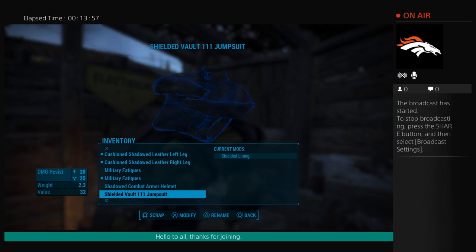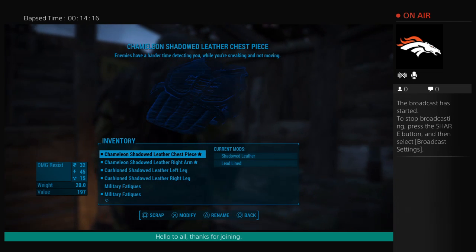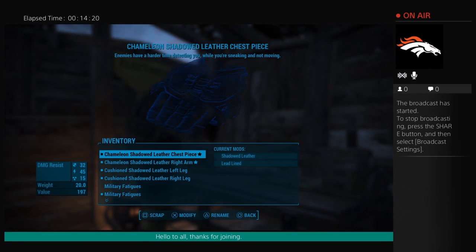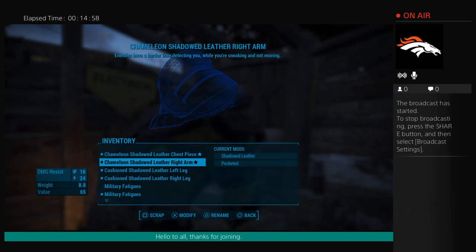Sorry about that — just had a phone call. The chameleon armor is found on randomly encountered enemies, not at any specific map location. If you really want to do stealth missions, explore quite a bit and try to have high luck or gear that enhances luck. As you explore, you'll come across random enemies. If they have a red skull, that's even better — those legendary enemies are the ones these pieces came from.